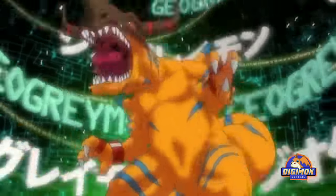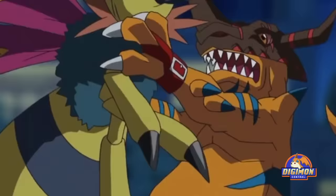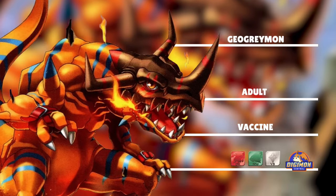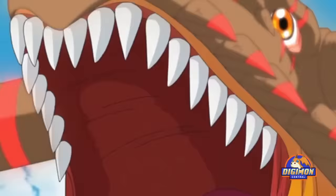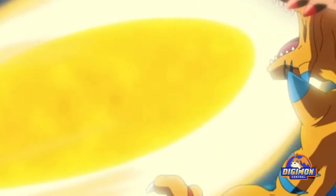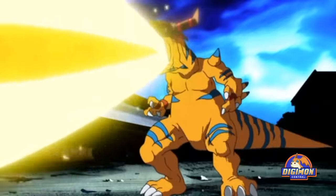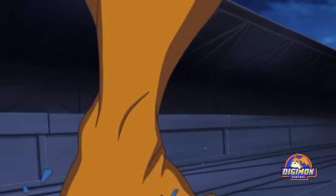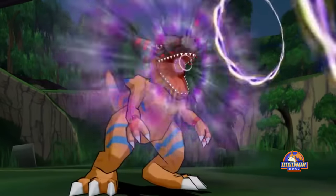Geo Greymon is a special Digimon speculated to be a subspecies of Greymon. The carapace on his head and body also developed like a weapon, giving him a more aggressive appearance. Geo Greymon has the vaccine attribute and belongs to the Dragon's Roar, Nature Spirits, and Virus Busters fields. His special attack Mega Flame spits out ultra high temperature flames from his mouth and burns everything to the ground. He also releases Mega Burst with explosive power, and his Horn Impulse rushes in with his gigantic horns to pulverize the enemy. Other attacks include Mega Shot, Mega Roar, and Mega Volcano.